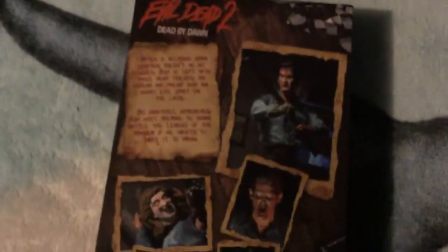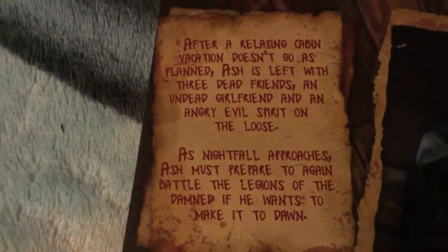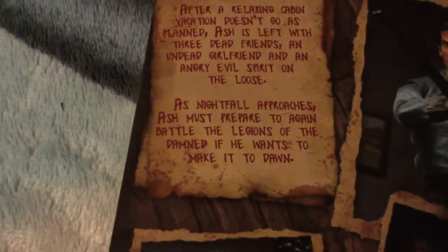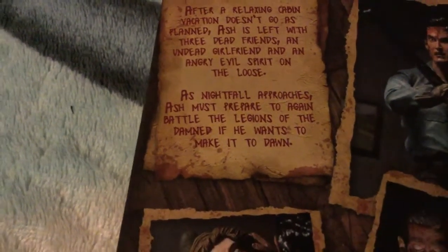Flip it over and here you have a diorama base so you can pose the figure whatever way you want. And here it reads: 'After a relaxing cabin vacation doesn't go as planned, Ash is left with three dead friends, an undead girlfriend, and an angry evil spirit on the loose. As nightfall approaches, Ash must prepare to again battle the legions of the damned if he wants to make it to dawn.'